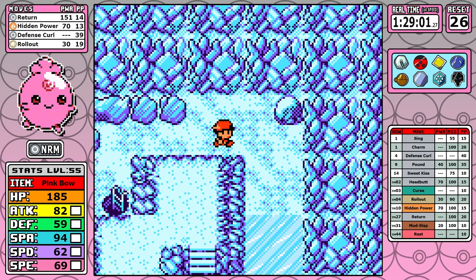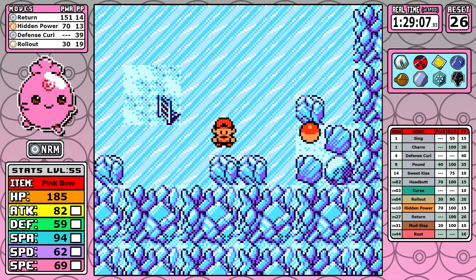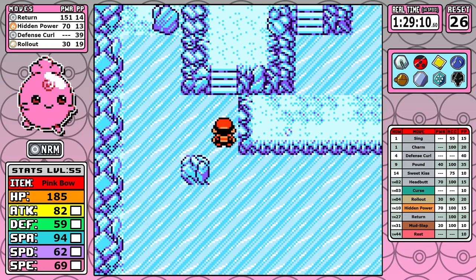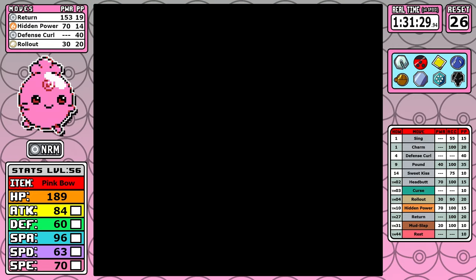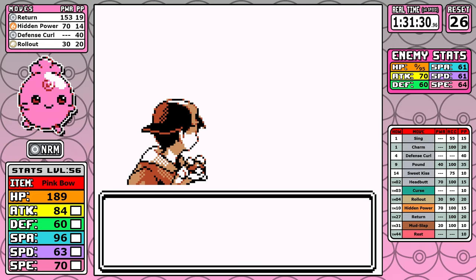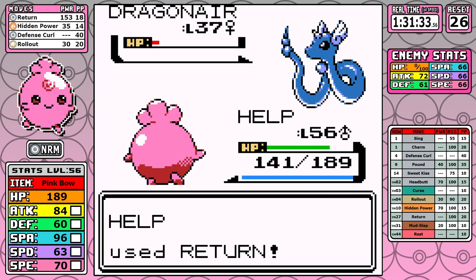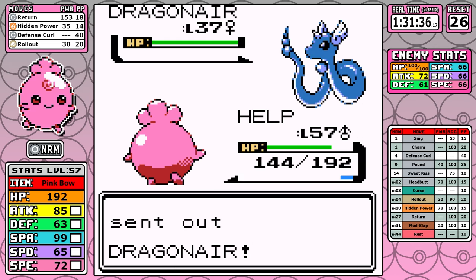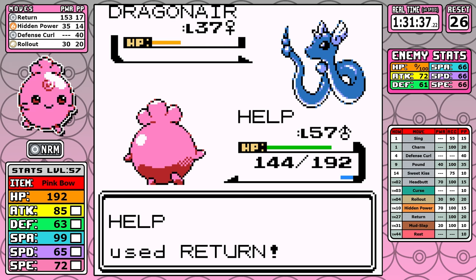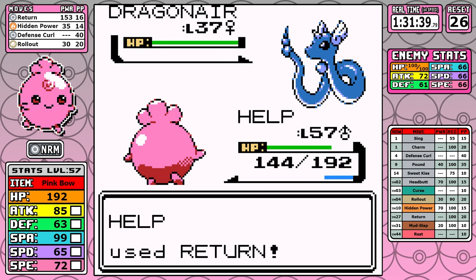Let's take a look at Claire. I've seen some comments say things like Hidden Power Ice would make Claire not a challenge, but look at this fight — I know I'm really overleveled, but this is an Igglybuff. I just one-shot everything with Return. Return can just dominate anything. I think if you're going to ban Hidden Power, you're probably going to have to ban Return too, and while you're at it you might as well ban things like Curse and Rest. That's just my thoughts — I think everything's kind of fair game.